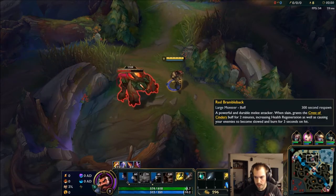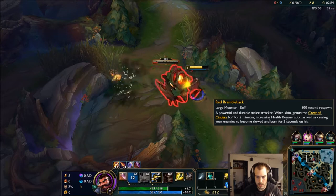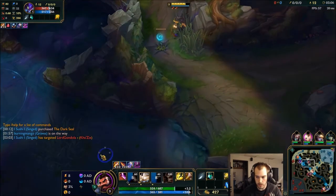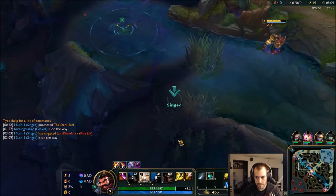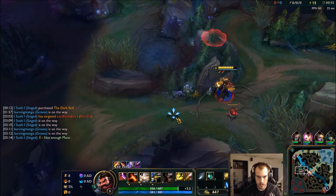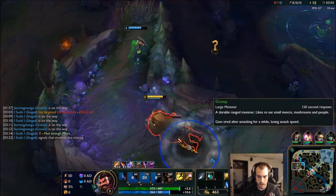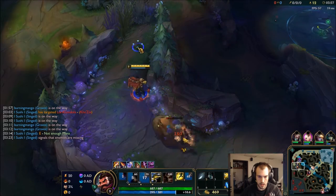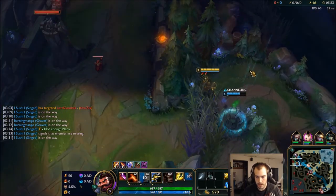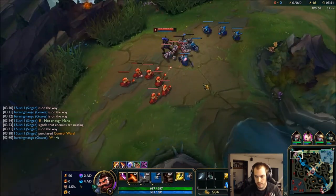Take out red and look to gank. Let's see Kha'Zix. I'm going to try and catch him in his jungle. He should be going for blue buff. Oh, we got his flash. I'll take that. Nice.